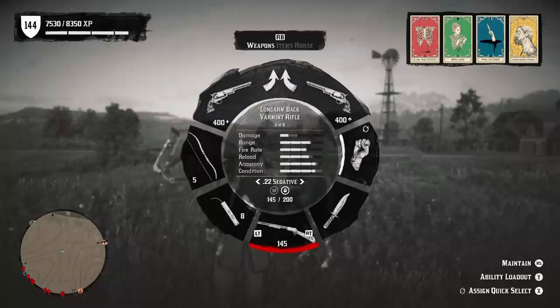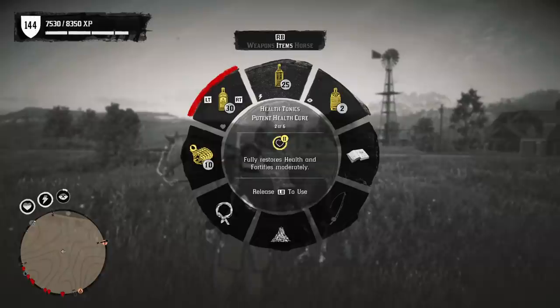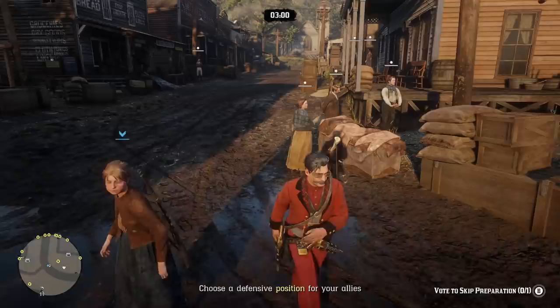I don't like the bolt-action rifle for this, so I really just like the Lancaster Repeater. For items, definitely make sure to bring your minty big game meat. You're going to want to use Potent Health Cure 2s, and then maybe some Potent Miracle Tonics. Make sure to bring your snake eye oils, although you might not really need a lot of these, especially if you're using Potent Miracle Tonics. But this loadout should keep you going for a long time, especially if you're using all the abilities.